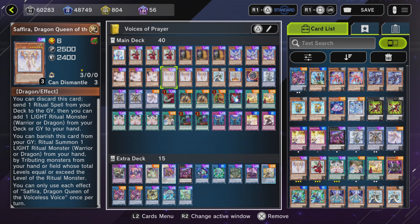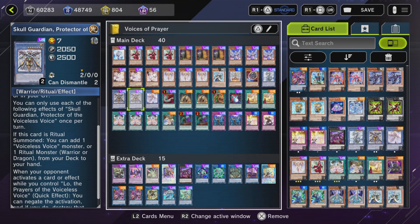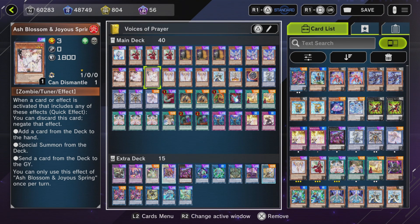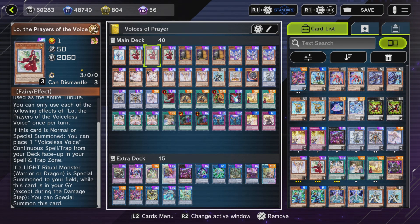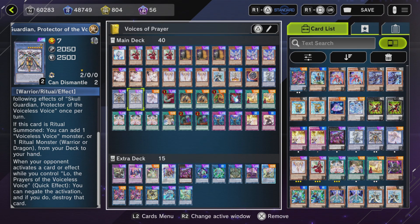I normally don't like the ritual mechanic because it's really convoluted and it takes a lot to do, but this deck is very simple, straightforward, and easy to the point — very streamlined especially for a ritual deck. There are three cards that are important: Skull Guardian, Safira, and Lo. These three cards kind of make the entire deck go.